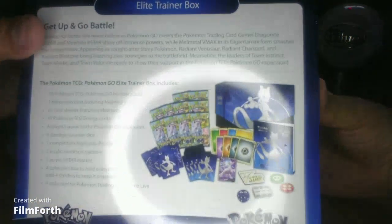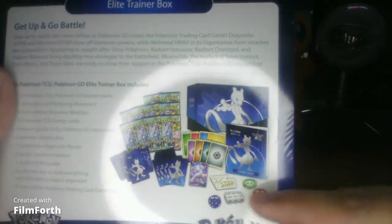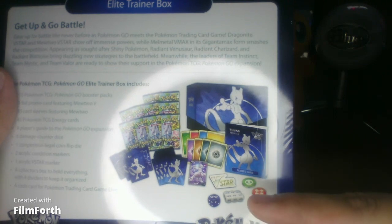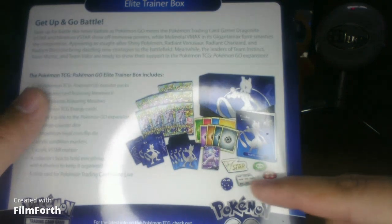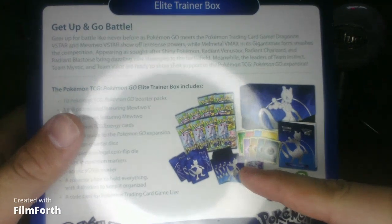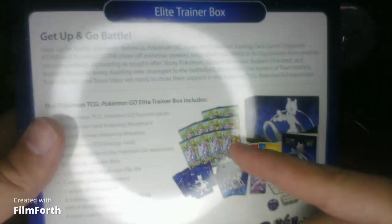So let's see what we got in here. We got ourselves the book that tells us what cards are in here, all the energies, a V-Star. We have the dice, the poison burn, the Mewtwo card, sleeves, and about a hundred cards with more than ten rares I hope.